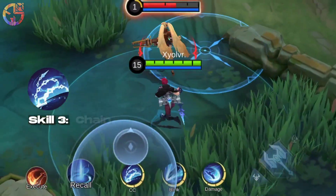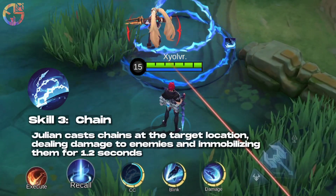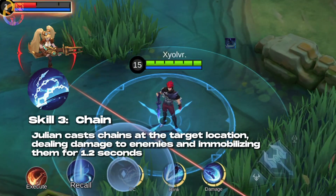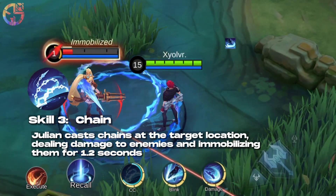Skill 3: Chain. Julian casts chains at the target location, dealing damage to enemies and immobilizing them for 1 to 2 seconds.